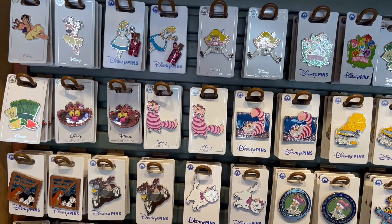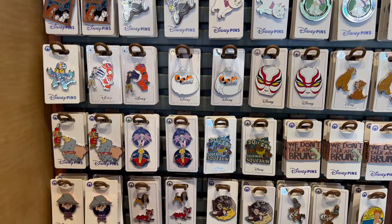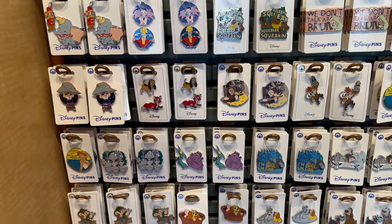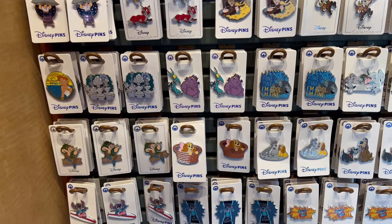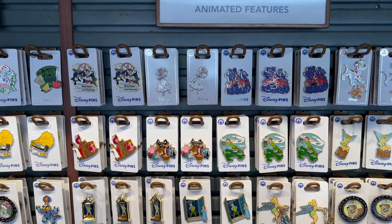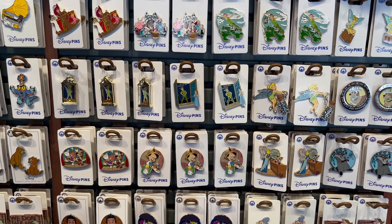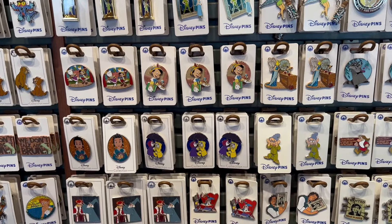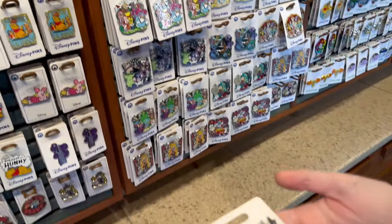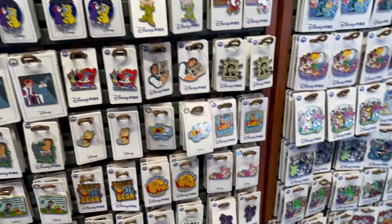They have all the other animated features: Alice, Aristocats, Big Hero 6, Brother Bear, Pinocchio, Emperor's New Groove, Encanto, Fox and the Hound, Hercules, Stitch, Mary Poppins — I love the carpet bag one! More Mary Poppins, Mulan, Oliver and Company, Meeko from Pocahontas, and some Pinocchio pins. Oh — Great Mouse Detective! Okay, I just got really excited. That's amazing. Grand Pop's buying that, he just doesn't know it yet — we'll find out when the bill comes. Oh these are cute: 'You're smarter than you think, braver than you believe, and stronger than you seem.'